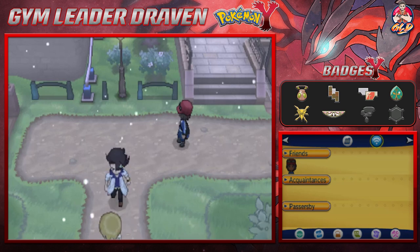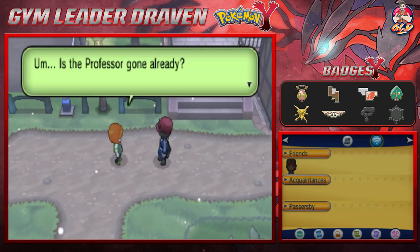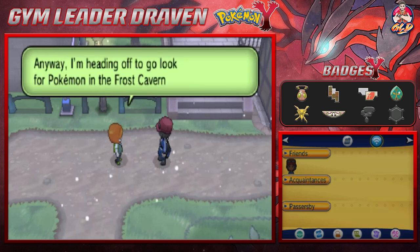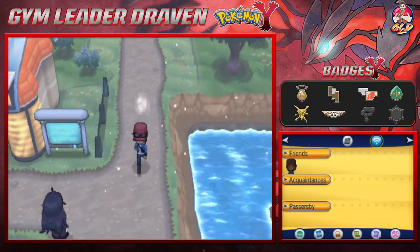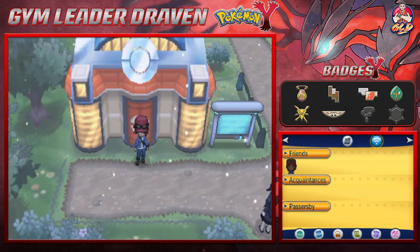Sycamore says when the Kalos legendary loses all its vitality it goes to sleep in a secret place, and the writings mentioning it are also about a thousand years old. He encourages us to look into the legend, but says our journey is ours and our Pokemon's alone — enjoy yourself and do whatever you'd like. What a nice person.